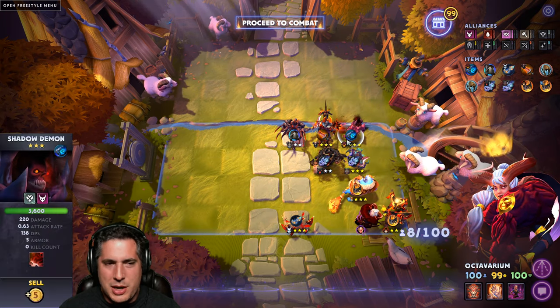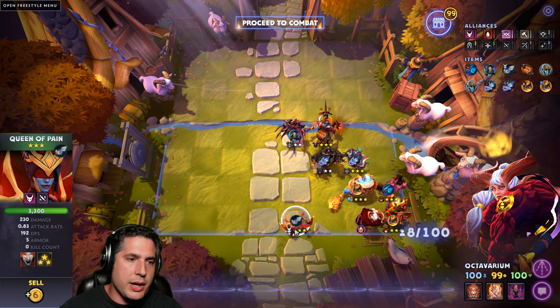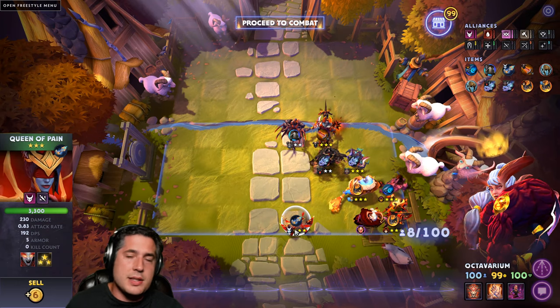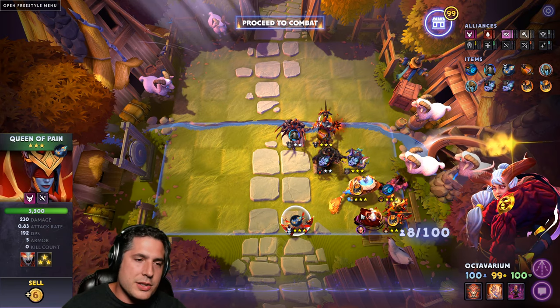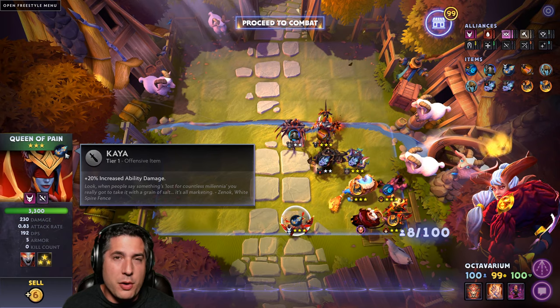Otherwise, you might be in a situation where you want to put Shadow Demon up front, but with a Voidstone he'll generate enough mana and he'll be okay. Kea is also a great item for Queen of Pain, but you can also give her something like a Chrysalis to activate Crit Chance. In the Demon build, it's about auto attack damage. So Kea is good if you want, but realistically something like a Chrysalis will even be better for her.